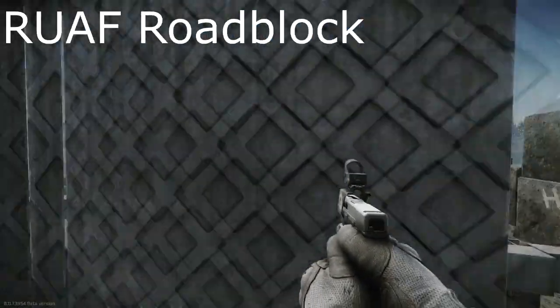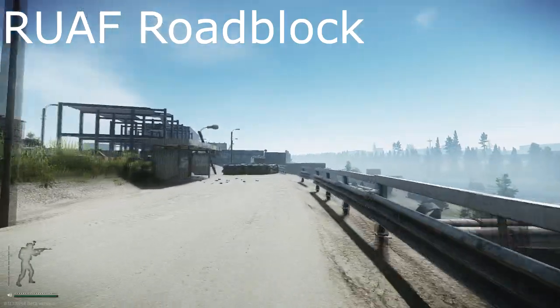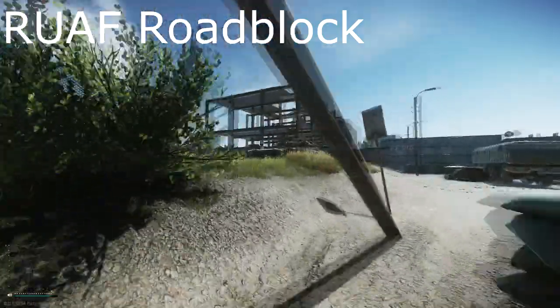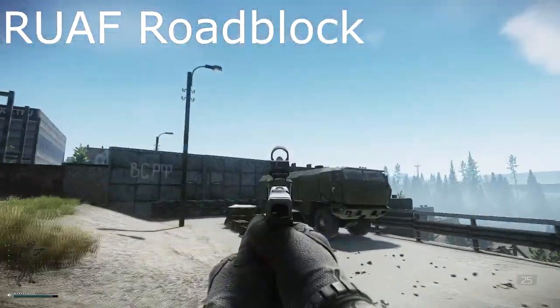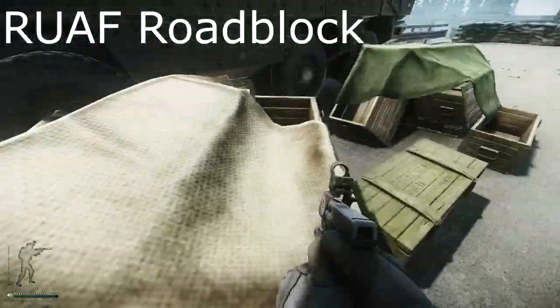The next one we're going to be looking at is the RUAF Roadblock. You should be able to tell it's this one because there are big tanks here. That spotlight should be on if it's open. Also, there are a couple of little crates here that you can loot if you so desire.